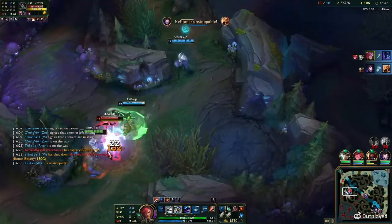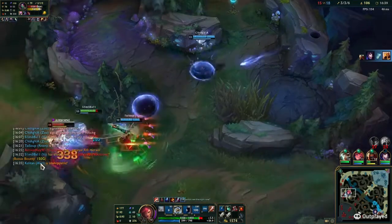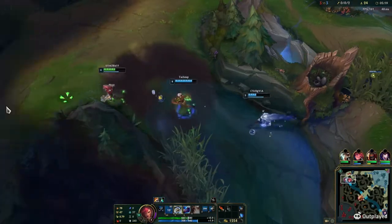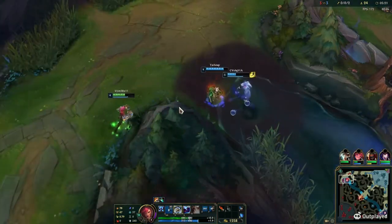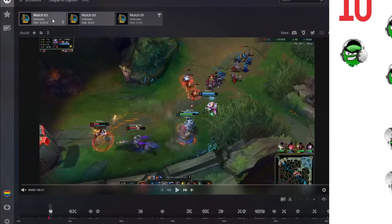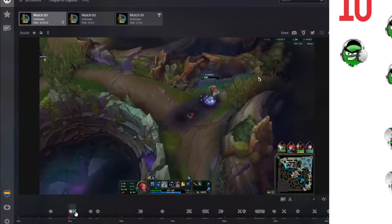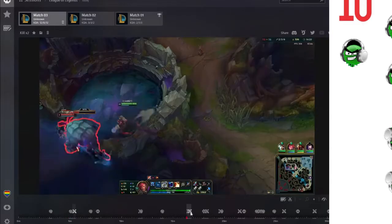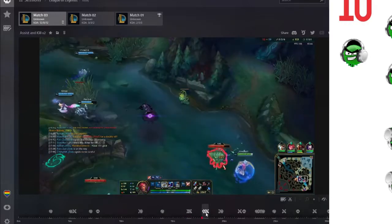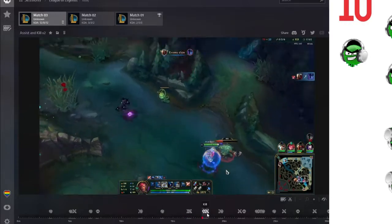Every clip you see was clipped using Outplayed. Quality is in the eye of the beholder. It's got the watermark, but that's not really a big deal for me. What do you think? I want to hear from you — let me know in the comments down below. Let's take a look at what is in the app itself. You can tab through your matches and see each clip that was selected on the bottom timeline. I wish this was a little bit bigger or there were symbols that expanded when you hovered over them. It is hard to see what happens on each of these in the timeline — they overlap a little bit.